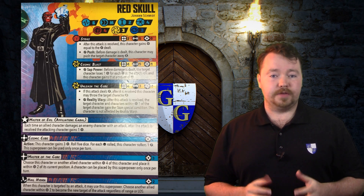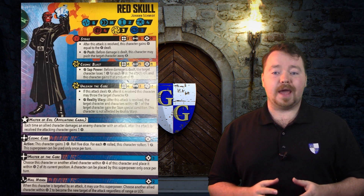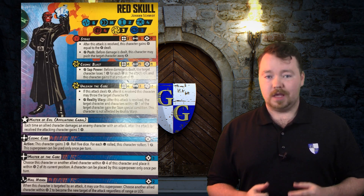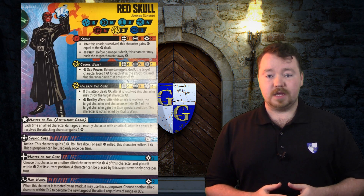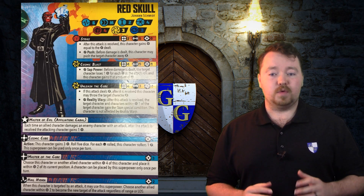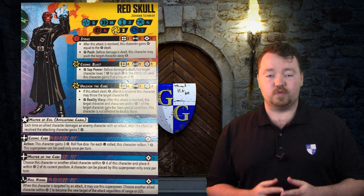Getting into his superpowers, the first one is Master of Evil, which is his leadership affiliation ability for the Cabal. It reads: each time an allied character damages an enemy character with an attack, after the attack is resolved, the attacking character gains 1 power. Power economy is going to be huge in this game. His second ability is an active ability called Cosmic Cube. It does require an action to use but has a power cost of 0. You get to gain 3 power onto Red Skull, then you roll 5 dice — for each failure result, Red Skull will suffer 1 damage.